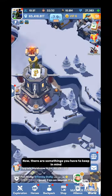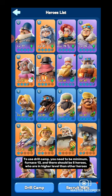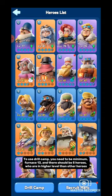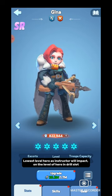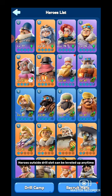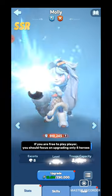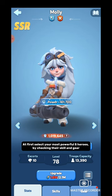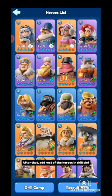Now there are some things to keep in mind. To use Drill Camp, you need to be at minimum Furnace level 13, and there should be 5 heroes at a higher level than others. The lowest-level Instructor will impact the level of heroes in the Drill Slot. Heroes outside the Drill Slot can be leveled up anytime, but heroes inside the Drill Slot cannot be upgraded. If you are a free-to-play player, you should focus on upgrading only 5 heroes. First, select your most powerful 5 heroes by checking their skills and gear, then make them Instructors, and add the rest of the heroes to Drill Slots.